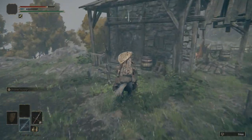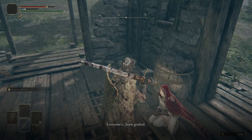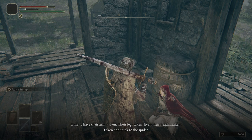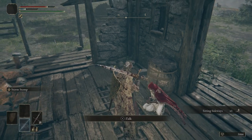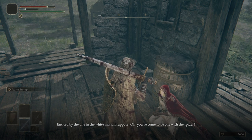Let's go ahead and meet Roderica. Everyone's been grafted — everyone who came with me. They crossed the sea for me, they fought for me, only to have their arms taken, their legs taken, even their heads taken. Taken and stuck to the spider. Did you know if you're grafted by the spider, you become a chrysalid? It's quite the lark when you think about it. You're all on your own, are you? And heading to Stormvale Castle? Enticed by the one in the white mask, I suppose.